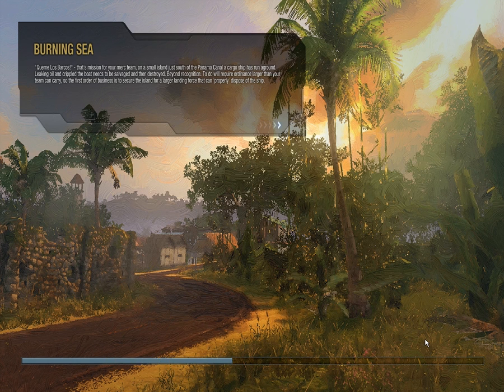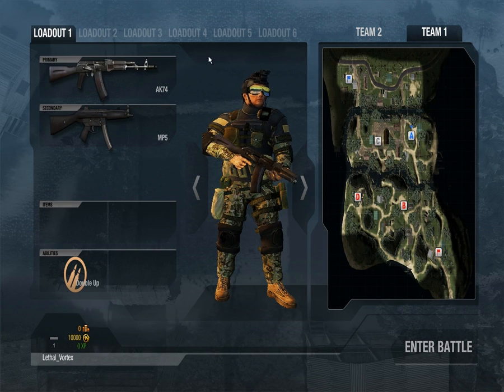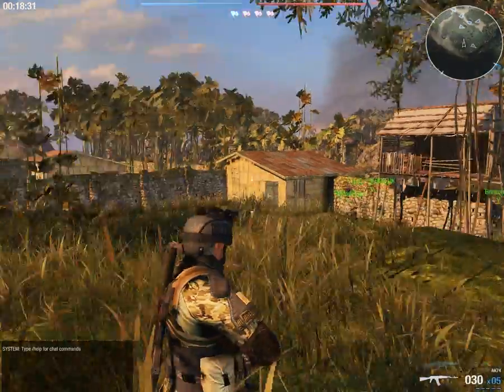This mission for your mech team on a small island. Let's see. Here we got our layout. So yeah, if you buy more layouts you have more. This is one of my abilities - double ammo. Let's quickly head into the game.